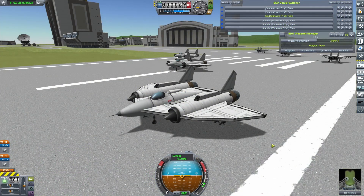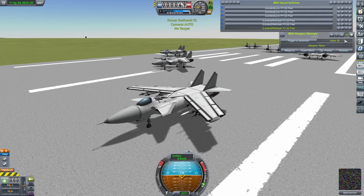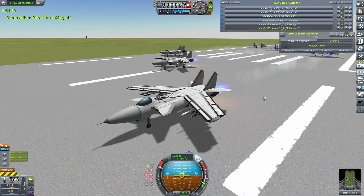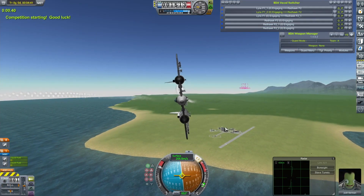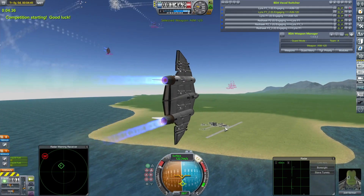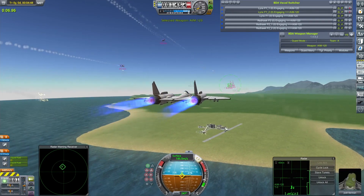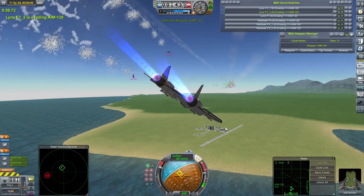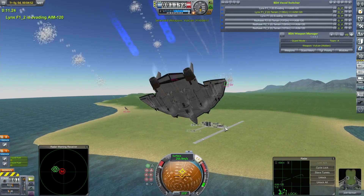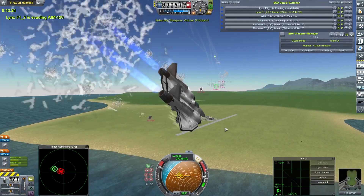The Lynxes will face a sterner test now, as they go up against my much more recent and much more capable Redhawk. This one's going to be interesting. Can the Lynxes avoid being hit by a missile and crashing into each other? There's a growing list of things to iron out with this craft, but I think we've got a capable one. The roll rate could do with a little bit of improvement, though the actual turn rate itself is not a weakness — they're very capable there.